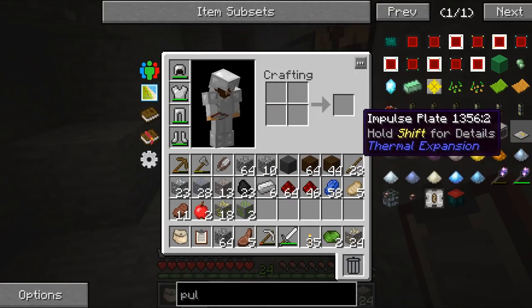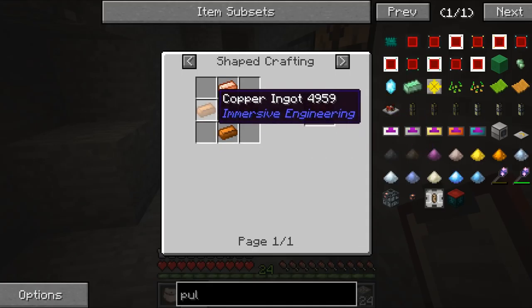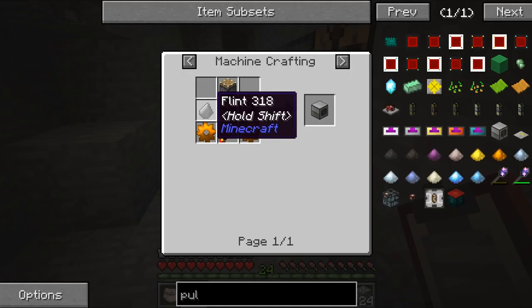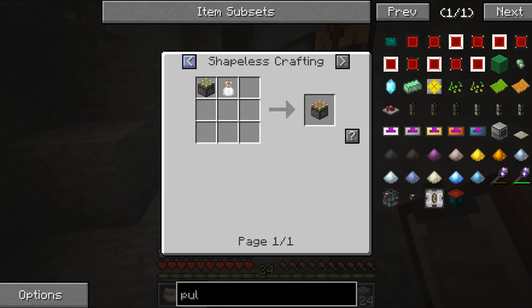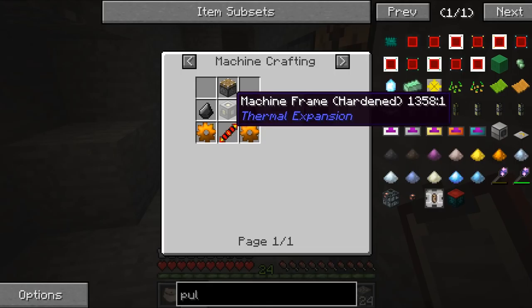I've been searching up the pulverizer and I don't actually know how to make this too well. You need iron ingots and copper - fair enough, I know how to make those. The flint I can obviously get easily - flint's just from gravel. And of course the piston. All you need is wood, stone, redstone, and an iron ingot. So that's going to be easy to make. The one thing I think I'm going to struggle to make is the machine frame.